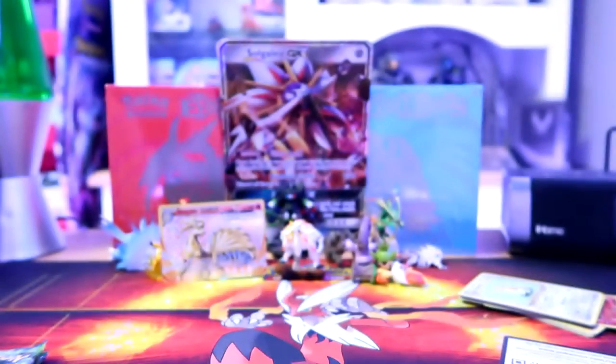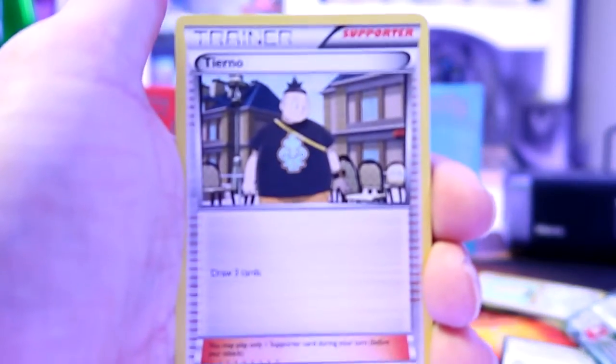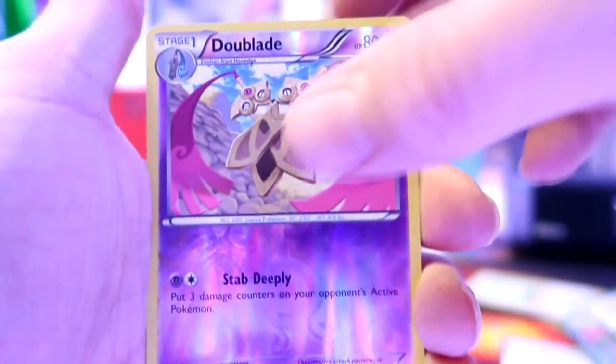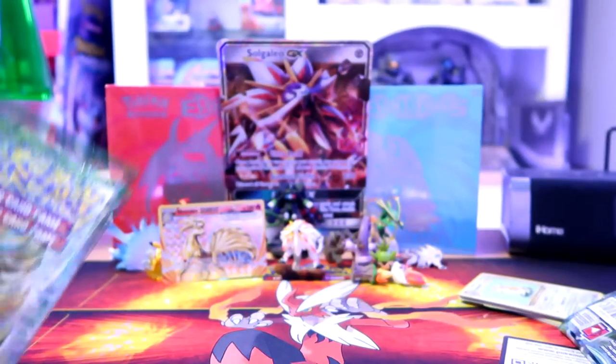We've got two packs left - Breakpoint and Fates Collide. Let's get into the Breakpoint. That was an easy pack to open. Code card for sticking around - one, two, three. We've got a Tierno, Cloyster, Kricketune, Psyduck, Espurr, Growlithe, Shelmet. Our reverse holo is a Doublade which is an uncommon so that doesn't matter. And our rare is a Pangoro non-holo rare.